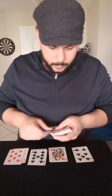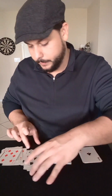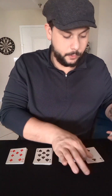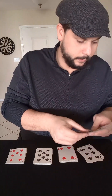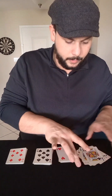I might fast-forward this part of the video. Alright, so now once you have all the suits separated, we're going to take each suit and separate it into ace through king. So we put the ace first, then two, three, four, five, six, seven, eight, nine, ten, jack, queen, king. King's on top. And we'll do that for every suit.